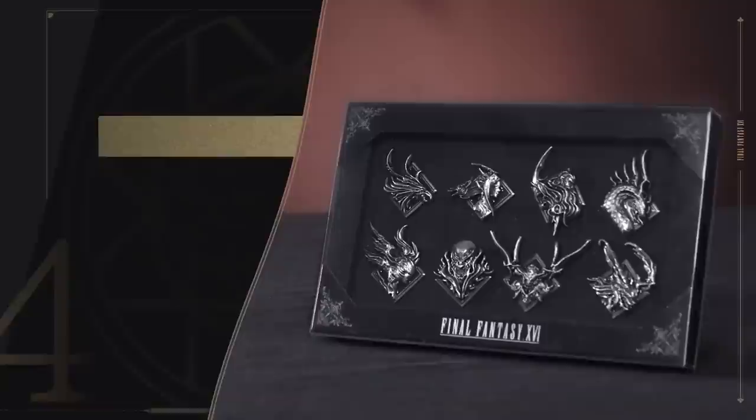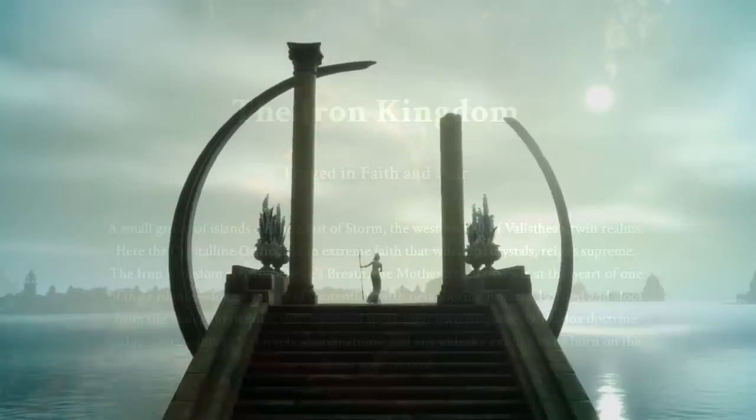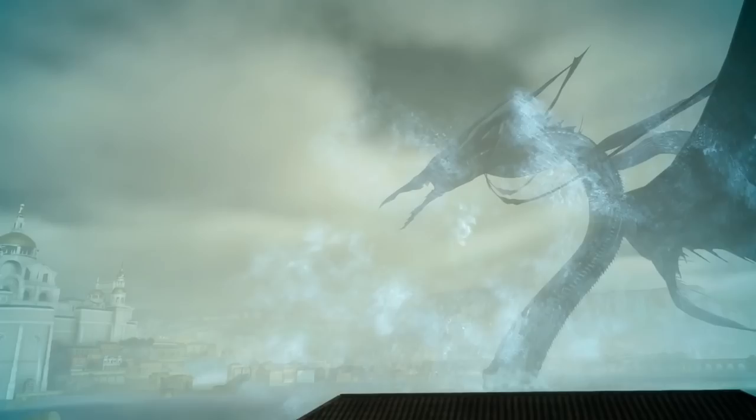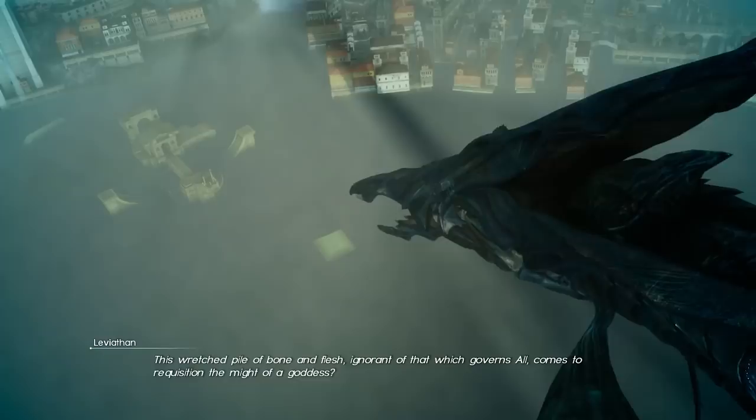Rose Leviathan is missing from the collector's edition pin set, yet it is featured prominently on the mural with the other icons. The Iron Kingdom executes any dominant born on the islands, which means the Iron Kingdom has slain the dominant of Leviathan. There is no fixed period of time for a new dominant awakening — after a dominant of an icon dies, it can take 5 minutes or 5 decades. Part of the journey across the Iron Islands will see Clive learning or potentially witnessing the execution of a new dominant of Leviathan. The time skips in the story will allow for the dominant to arise once more, later in Clive's tale.